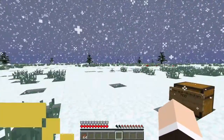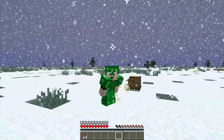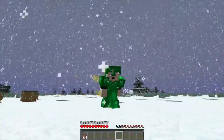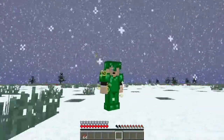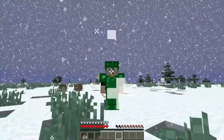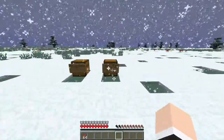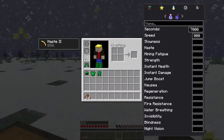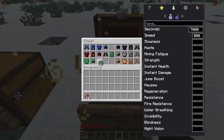I do like emeralds — I'm actually changing my channel pretty soon and thinking of changing my logo to a blue emerald instead of a green one because my favorite color is blue. So yeah, the Emerald armor gives you a Haste effect.